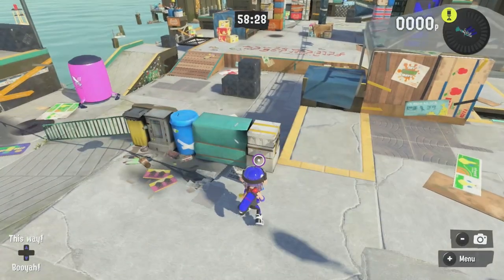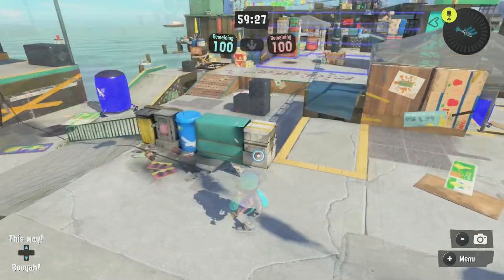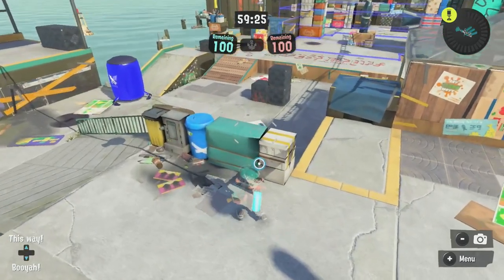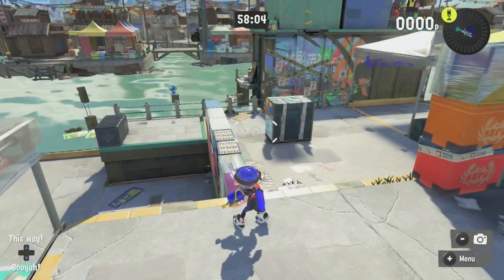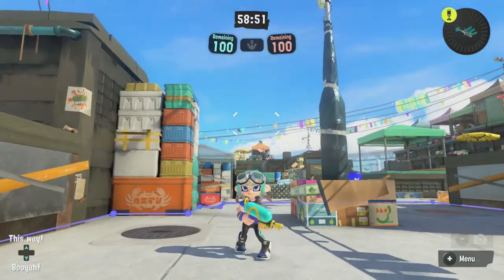On Turf War and Splat Zones, Hickavish Marker has been given an extended ground section before the glass snipe posts, a new balloon on the left side, more cover next to the bins, and an inkable block just after the drop-down. However, Clam Blitz only has the extended block. The massive uninkable block on the right side in Turf War is now removed, and a big pool has been added in the center of the stage on both Turf War and Splat Zones. Clam Blitz remains the same as before.